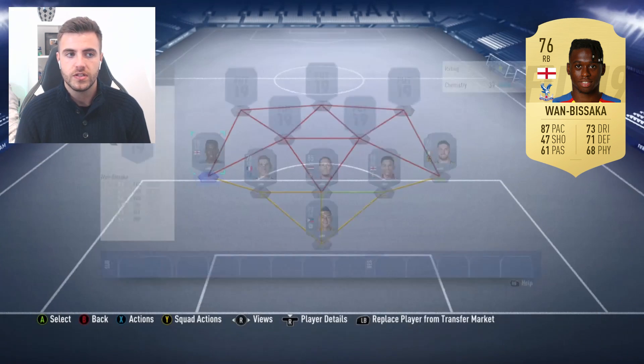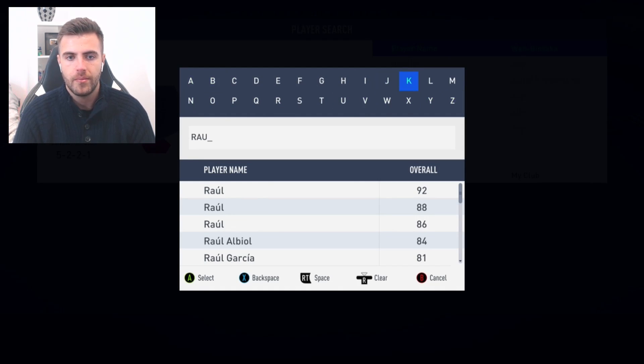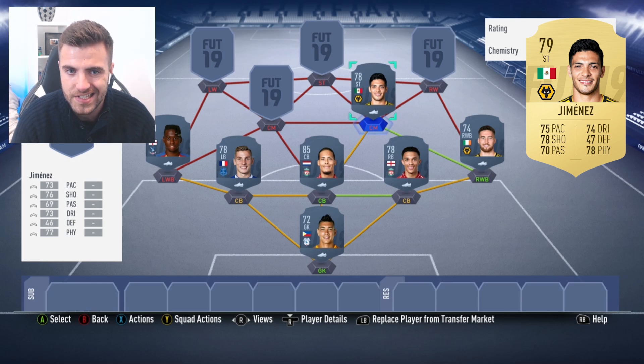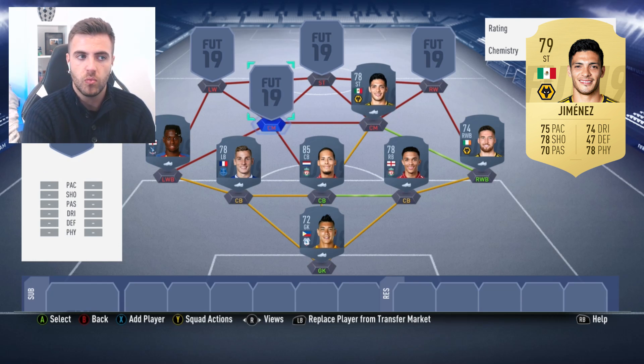Next up we have another player from a newly promoted side, and that is Raul Jimenez. Raul Jimenez has got some really important goals for Wolves so far this season — six goals, four assists. It isn't insane, but for a newly promoted side that's a really decent return. I think he might go up to like a 79 or 80. He's been so important in his hold-up play, scoring goals in very important games — the winner in the cup against Liverpool, against Tottenham to give them a 2-1 lead, against Bournemouth in a win, against Chelsea in a win. The guy scores important goals, and that is enough for him to get upgraded to 79 or 80.